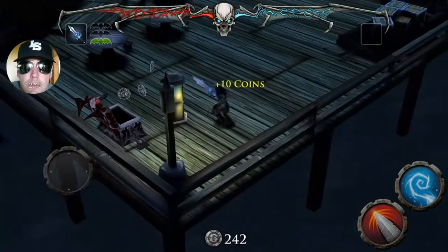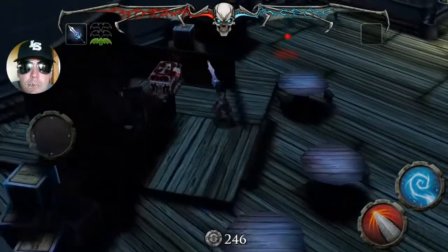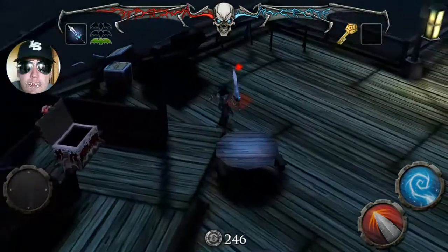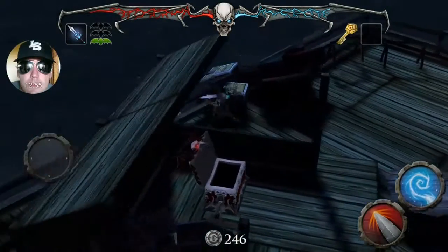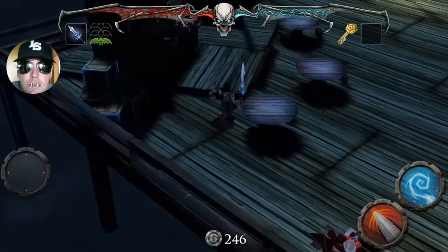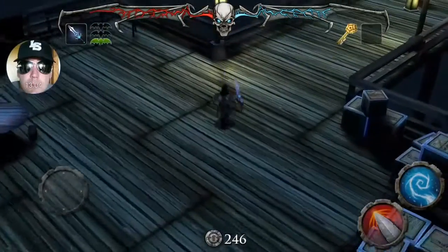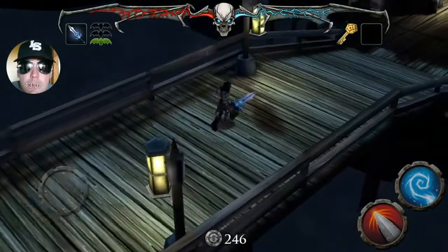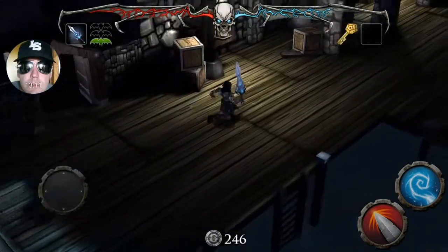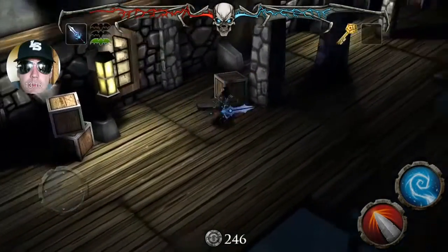Get some coins - coins are life. We spent a bunch at the crypt. We have a gate key so you have to go to gate number one and unlock it. The keys don't tell you what gate they're for, but everything unlocks in chronological order so you can't mess this up. Let's go find that number one gate.